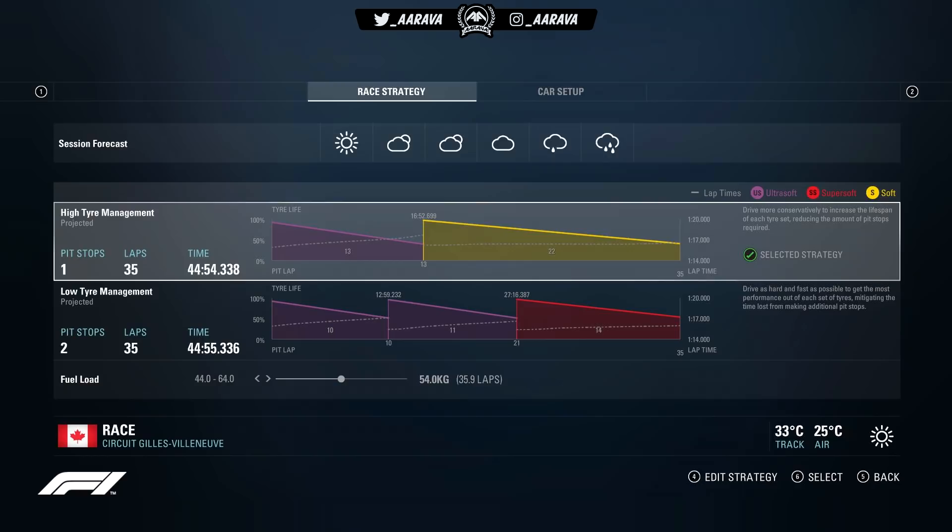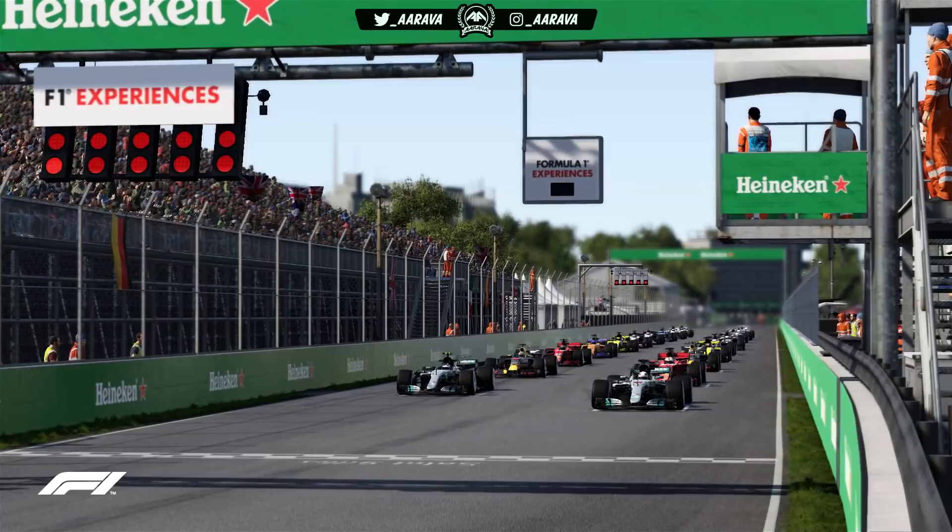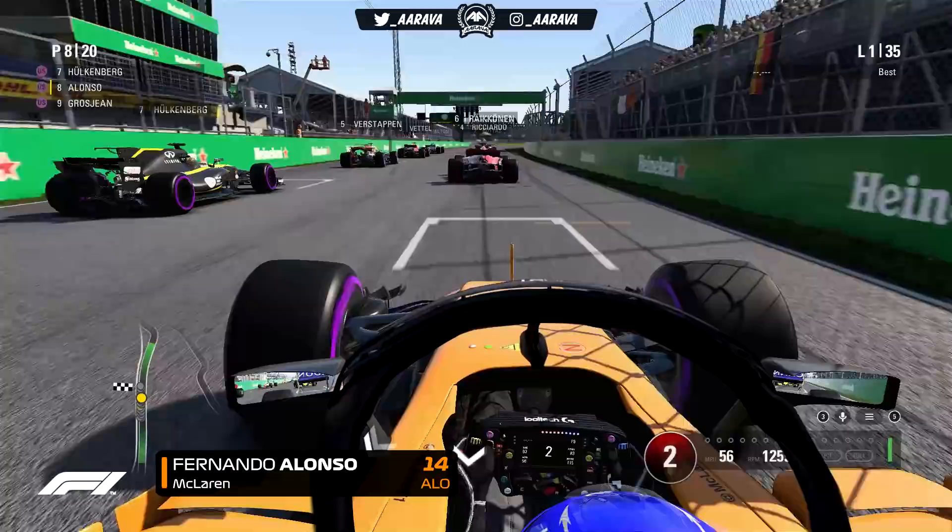Before we get into this, the usual look at race strategy. Canada is normally a simple one-stop from ultra-softs to super-softs or softs. But you can see there's clearly a bit of rain on the way — intermediates to maybe full wets in the last half of the Grand Prix. So I'm going to swap to super-softs. Normally that wouldn't be enough to get to the end, but since the rain will come down sooner, we can get away with a one-stop on dries from ultras to supers and then onto inters — kind of cheating the one-stop. Let's go to five red lights for the Canadian Grand Prix, round number seven.